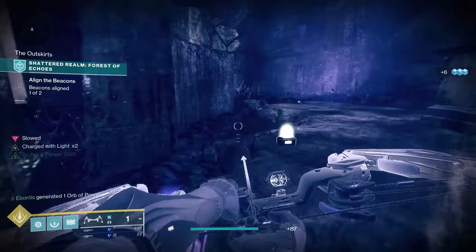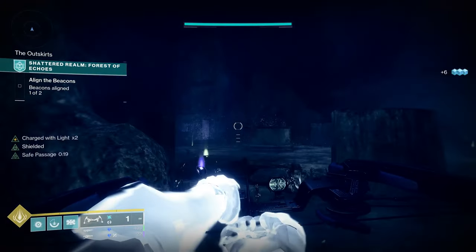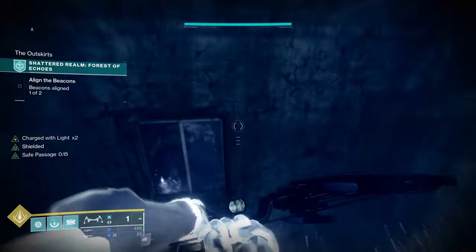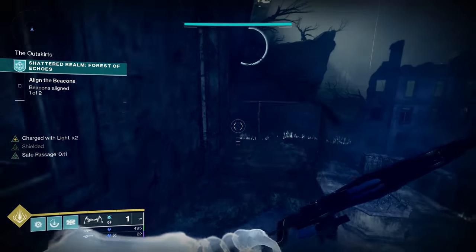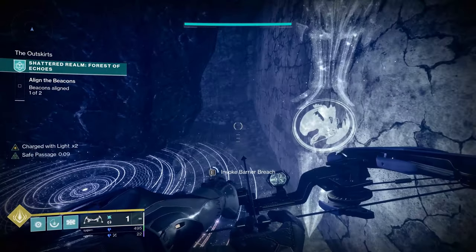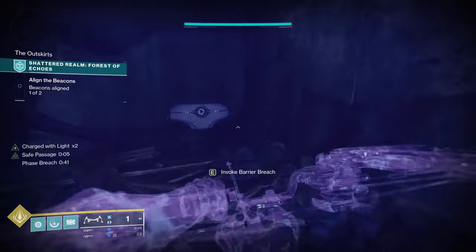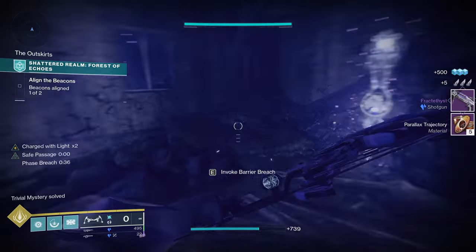Grab any ammo that they drop. To make things simple, you can just grab Safe Passage and jump up to the second level. If you don't make it all the way, jump up first floor, second floor — Safe Passage makes this pretty easy. Then invoke Barrier Breach and you're just going to fall down through a couple of levels and grab the chest. Barrier Breach lasts a very long time so you don't have to worry too much about refreshing it.